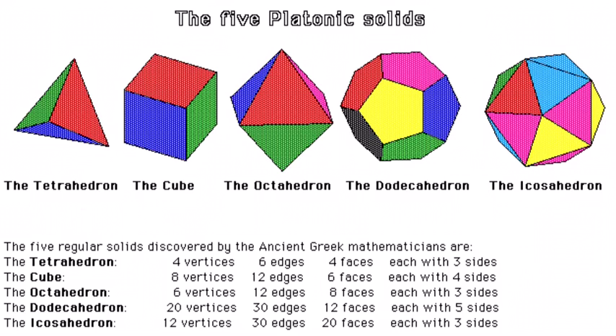Despite being named after the Greek philosopher and mathematician Plato, there is plenty of evidence that these shapes — said to encompass the four classic elements of earth, air, fire, and water, together with the elusive fifth element — had been discovered at least a thousand years before his time.